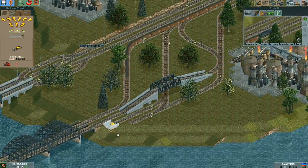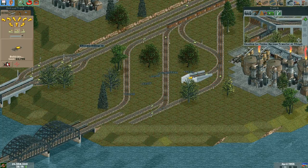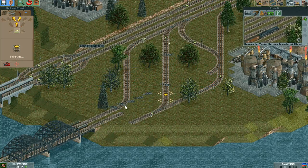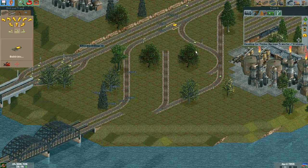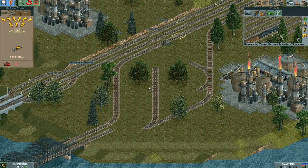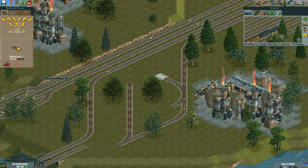The other thing we can do is we can get rid of this. I probably should have kept that in case I need it, but I probably won't. This whole intersection I can just tear up, pretty much, because I actually need a better way to do it.